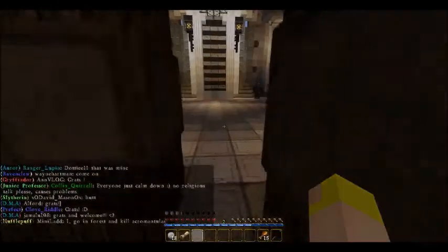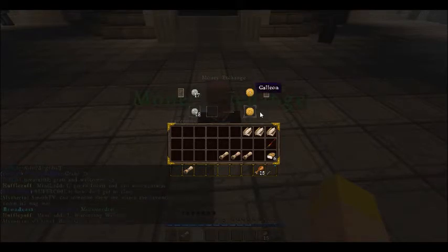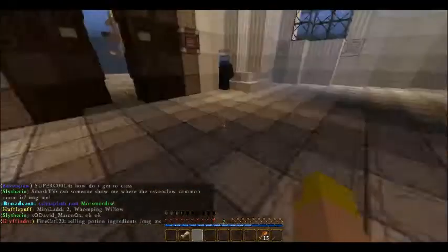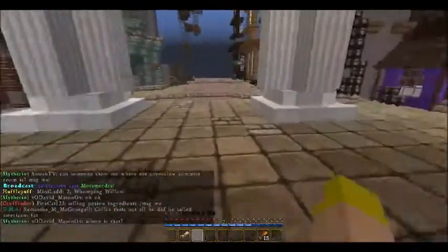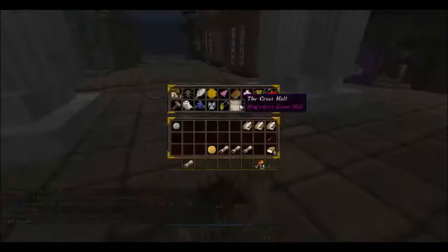Anyway, you want to go to Gringotts and go to this little fellow right here. One sickle — bam! 17 sickles for one galleon. I think I made around 10 galleons pretty quick doing this. You can get some Marauder's Map too — pretty cool.